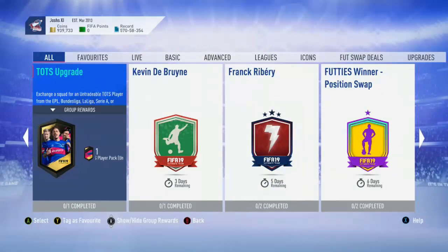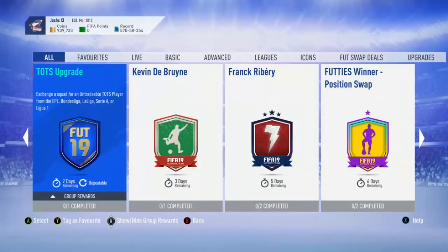Hey what's up guys and welcome back to another FIFA 19 video on my channel. Today I'm going to be showing you the cheapest solution to the Team of the Season upgrade SBC that expires in 2 days. I thought I'd just show a video on it — it shows the cheapest way to do it if you need to buy the players, if you haven't already got them in your club. So let's get into the squad.